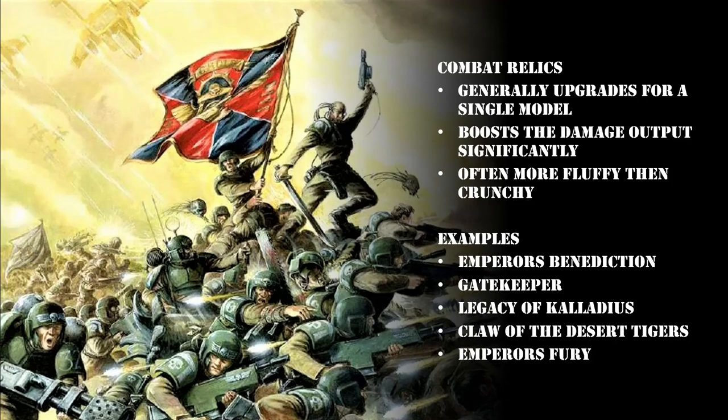Overall out of the combat relics: avoid the Emperor's Benediction, Legacy of Caladius, and Claw of the Desert Tigers. The Emperor's Benediction is by far the worst. Gatekeeper is a fantastic combat relic you should include in most Guard armies. The Emperor's Fury is one you can include if you build a mechanized Kazakin squad around it, but if you're not doing that it's another one you can probably leave at home. The only auto-include combat relic is probably Gatekeeper.